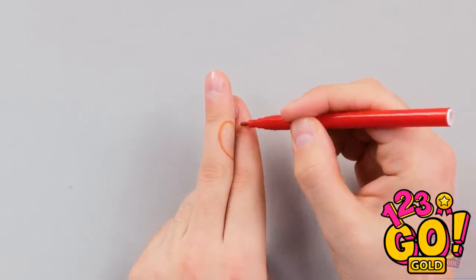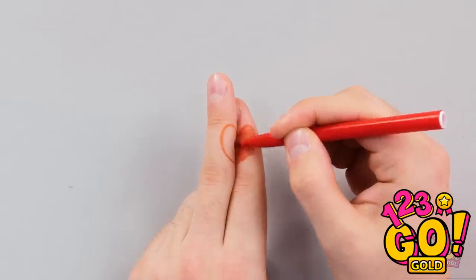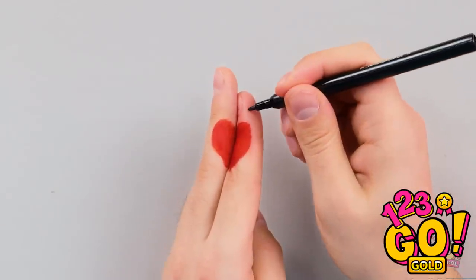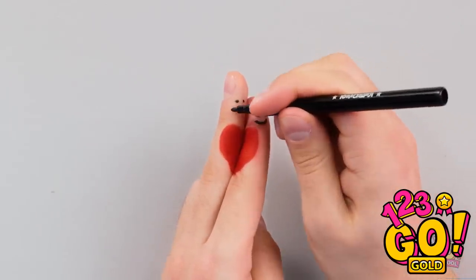I know I can do this! Come on, fingers — don't let me down! I think I figured it out! I just need a red pen! Place one finger on top of the other, then draw a love heart. Then simply use a red pen to fill it in. It's not too bad — I like it! Or should I say… I love it! But I'm not finished. Let's add a smiley face.